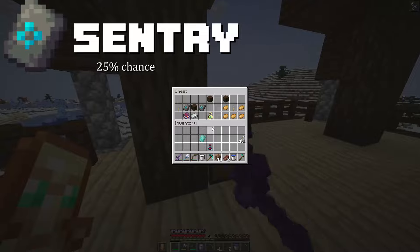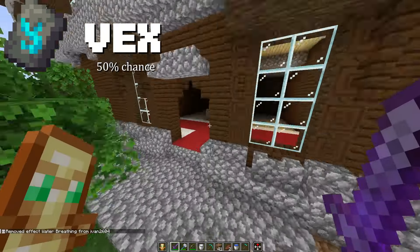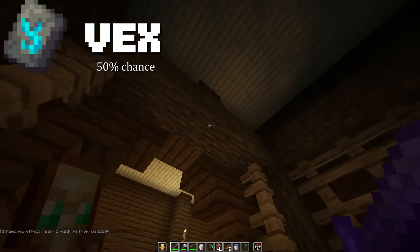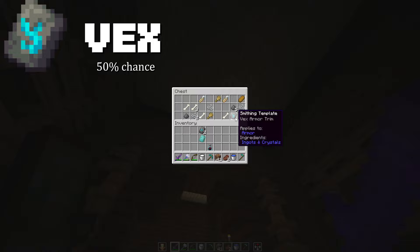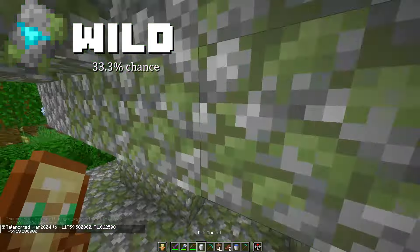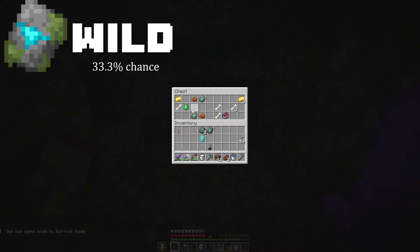At a Pillager Outpost, there is a 25% chance that you will find two Sentry Armor Trims. At a Woodland Mansion loot chest, there is a 50% chance that you will find the Vex Armor Trim. Heading over to a Jungle Pyramid, we have a 33.3% chance that we will find two Wild Armor Trims in one of the chests.